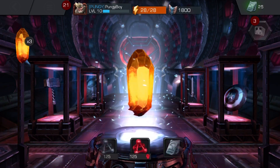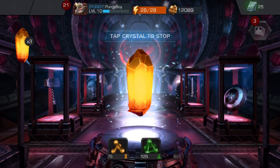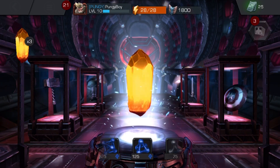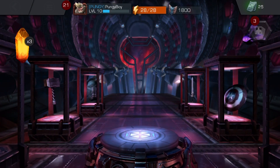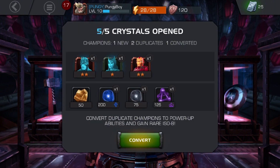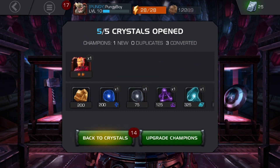Let's do one more — please be a four-star champion! Oh, I don't care about the mystic catalyst. Open three crystals. Another duplicate and a two-star Iron Man. Ability awakened, provocation — okay, we got some decent ISO-8 out of there.